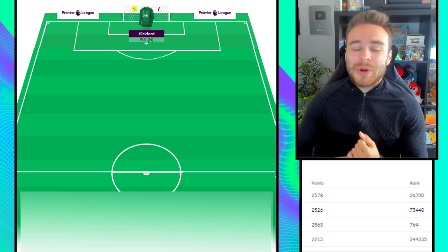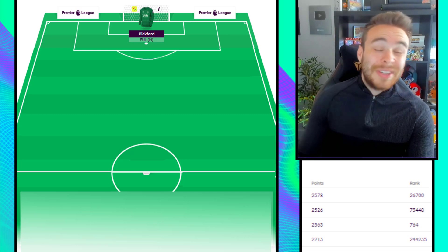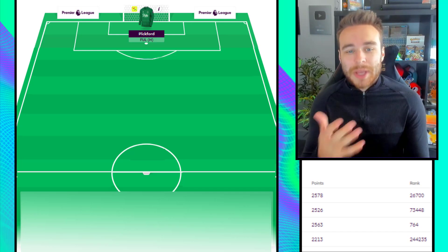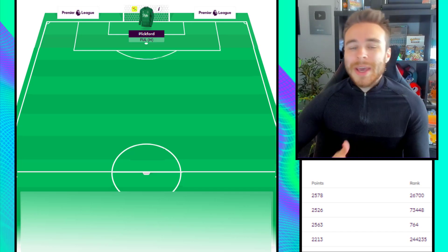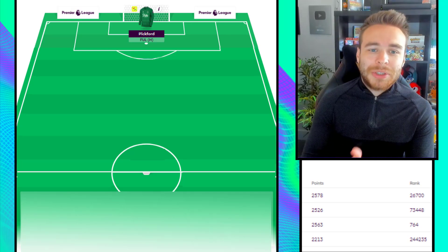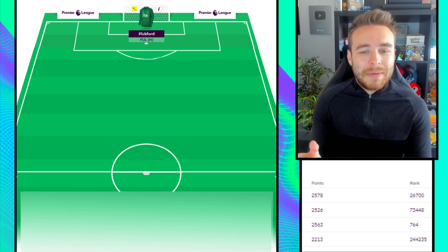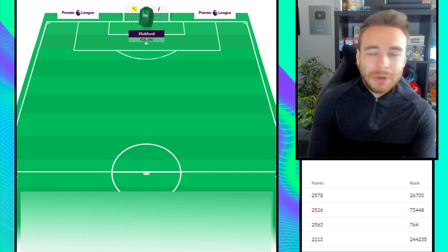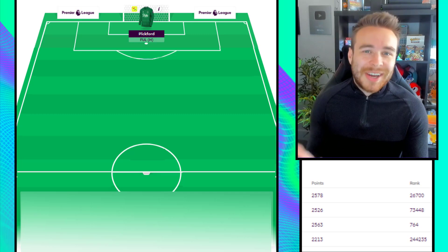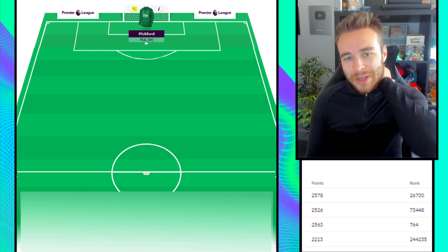So starting things off, I've had another goalkeeper change - I've now gone for Jordan Pickford in goal. Their first fixture is at home to Fulham and their first four or five fixtures aren't actually that bad. For a 4.5 mil keeper he's obviously proving himself in the Prem and internationally. This could easily change depending on how much the new United keeper is going to cost - if he's like 5 mil that might change my mind, because then I'd probably get rid of Luke Shaw at 5.5 mil and save 0.5.